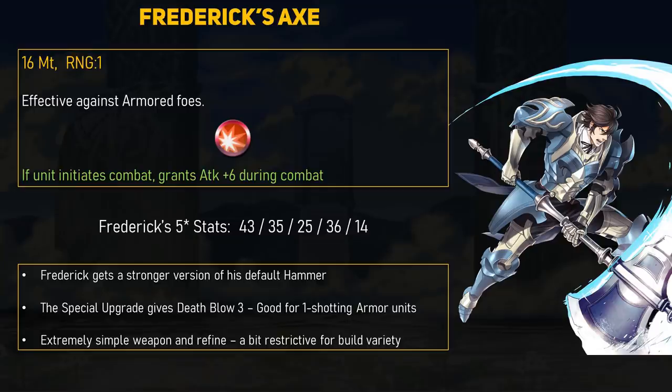An extremely simple weapon and refine. I wouldn't say it's going to make Frederick a new must-have, but it's not the worst thing ever. He does have good base attack, so adding more damage is great if he wants to one-shot those nasty armored units. With low base speed and really terrible resistance, you want to keep Frederick on the offensive anyway, so this weapon kind of reinforces that playstyle. I would have liked to see something a bit more creative, since cavalry just have awful build options. With such a simple weapon and refine, there's not a lot of room for interesting skill combos.